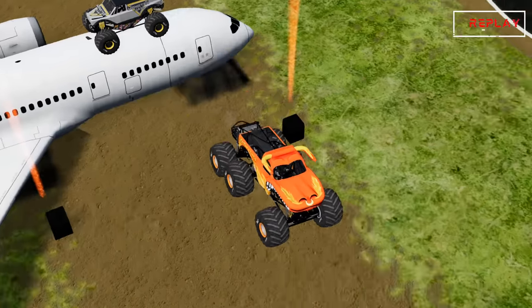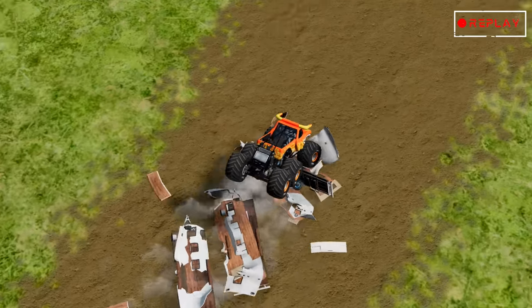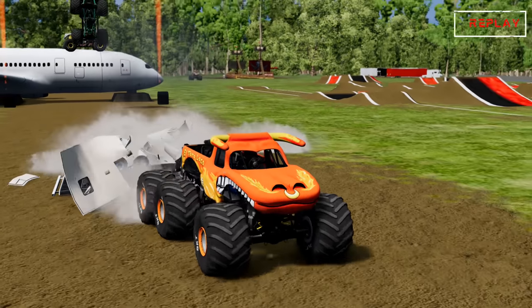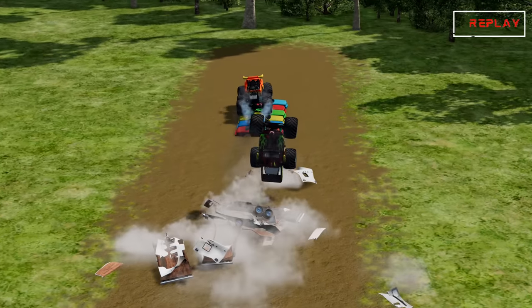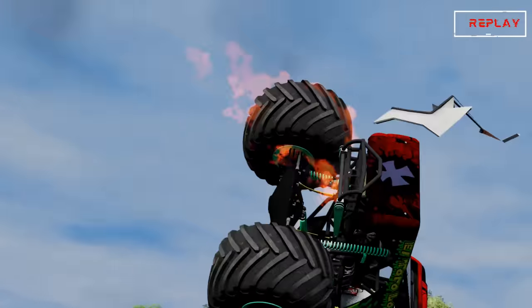Let's take a look at some of the replays. There's that big time air and that nice camper smash. This was the Zombie El Toro Loco that was chasing El Toro Loco — he gets a bad bounce and has a huge crash.